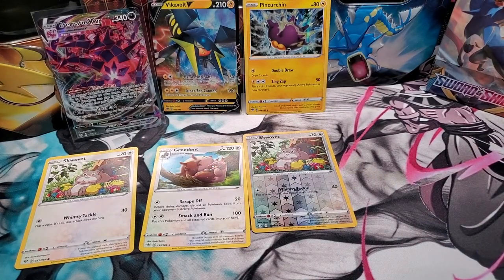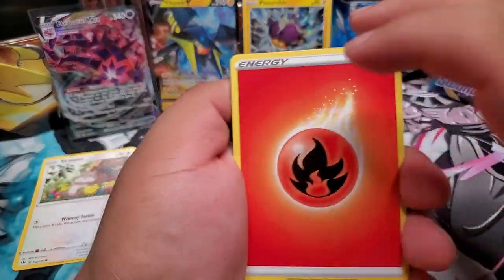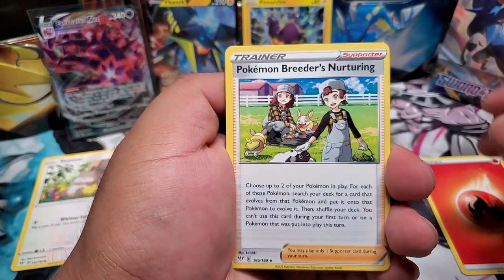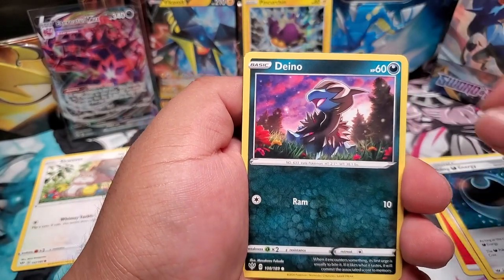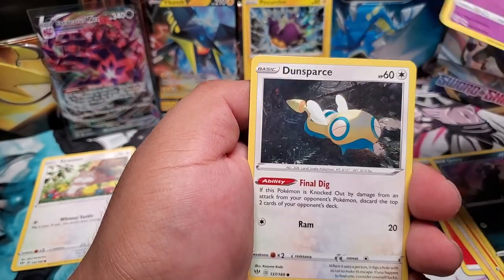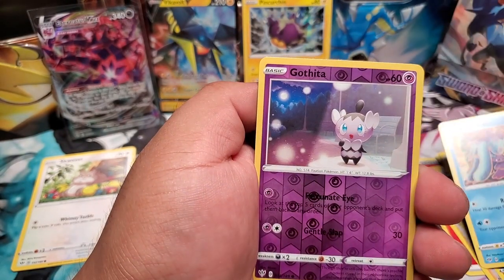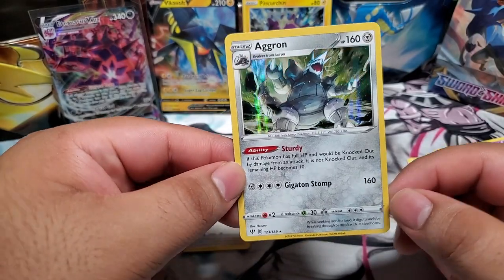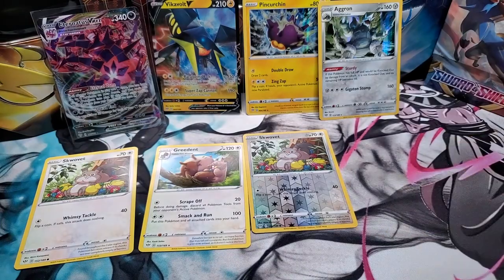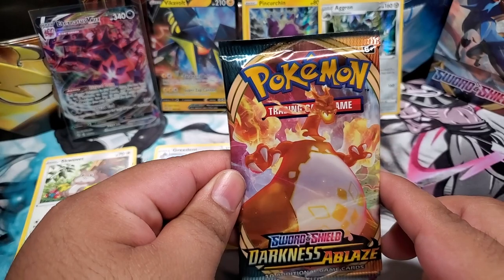We already pulled the Intelleon VMex — let's see what the Scented Scourge brings us. Here's the code card. Starting off with fire energy — hopefully we get some fire here — Pokemon Breeder's Nurturing, a Fletchinder, a Hiding Energy, a Dwebble, a Jigglypuff, a Dunsparce, a Clink, a Komala, a Gothita, and for the rare an Aggron holographic! This is one of those top 10 favorite Pokemon.